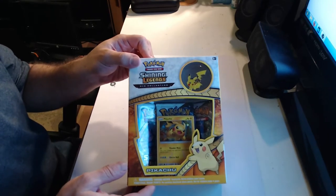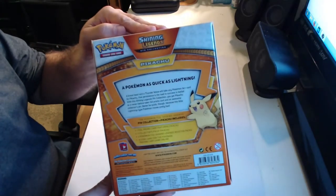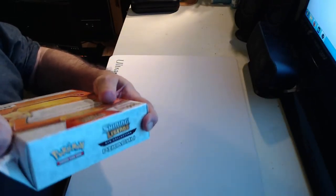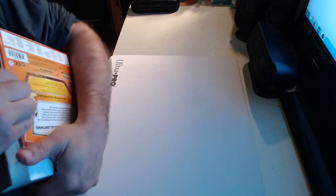There's the front of the box, and here's the back of Shining Legends. Go ahead and get it open, and we'll take a look at the cards and open the packs.